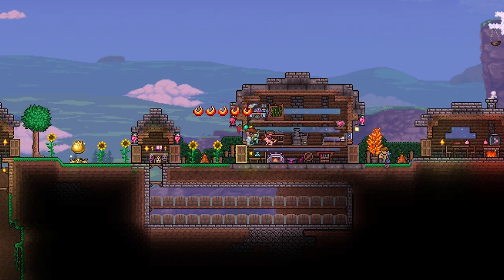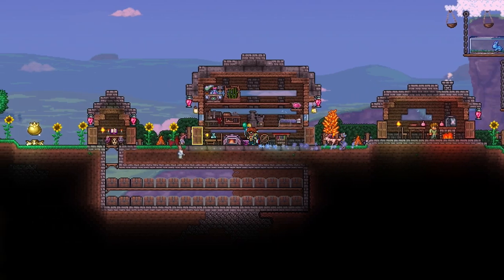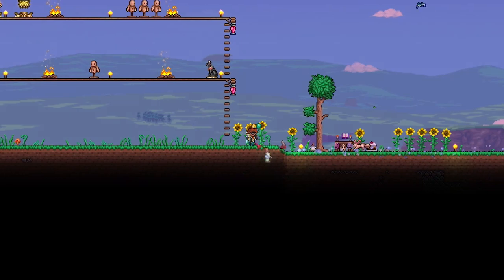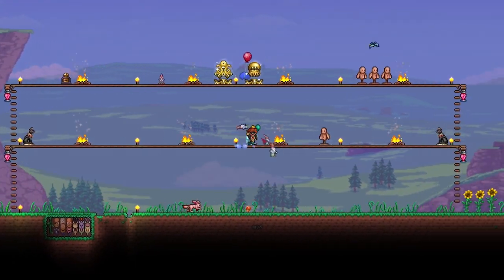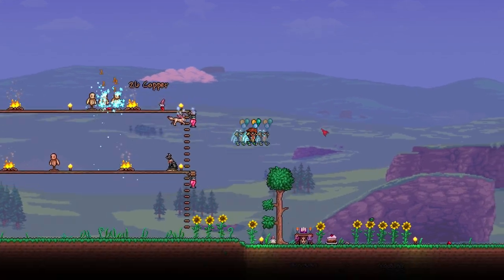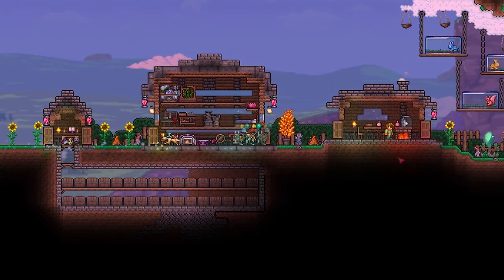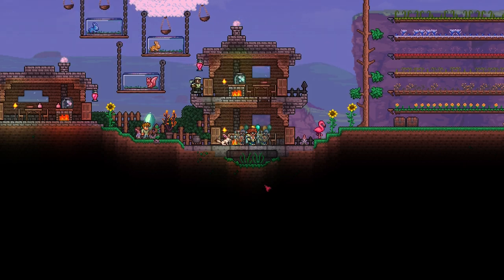The final thing that increases luck in Terraria is Garden Gnomes, which are a placeable arena buff. They give you a flat rate of 0.2 increased luck when placed and have a decent range similar to a banner. You get Garden Gnomes by luring a gnome enemy into sunlight. Gnomes spawn in the surface underground layer, and when they hit sunlight they transform into a stone garden gnome — that's how you get the item.